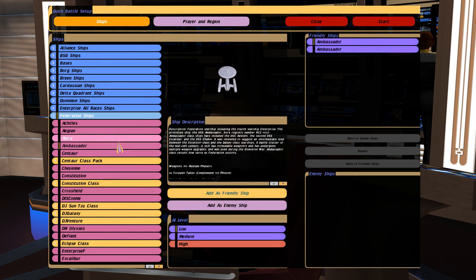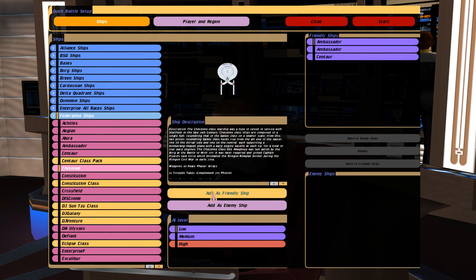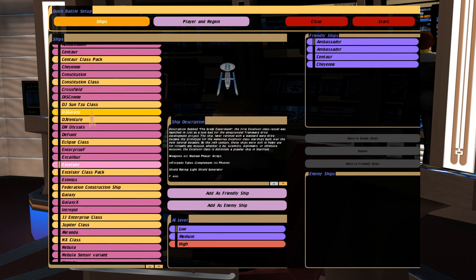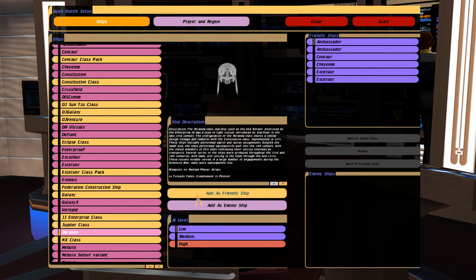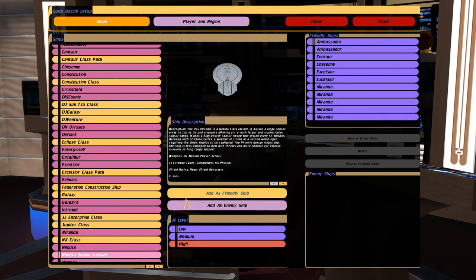Alright, so I'll choose a couple of Ambassadors. I actually have no idea when the ship launched — there's nothing in canon to suggest where it comes from, but visually it looks like an Excelsior class without the star drive section. I'll throw in one of those, plus a Cheyenne, a couple of Excelsiors — I'll use these and not the ones from the Excelsior class pack as these are a little weaker. A couple of Mirandas to finish that off, and let's throw in a Nebula sensor variant.